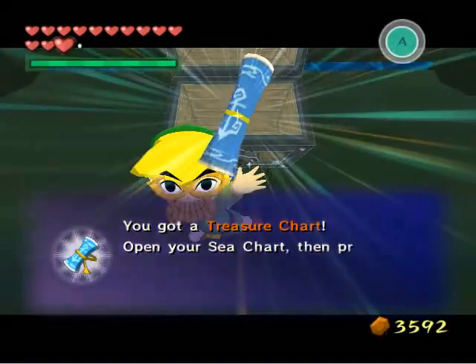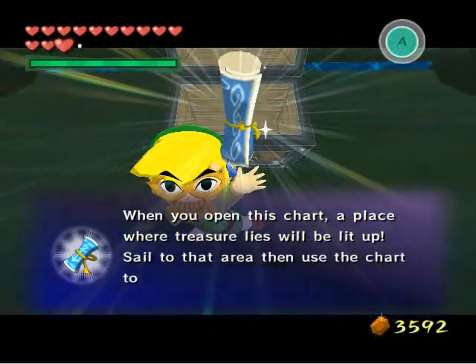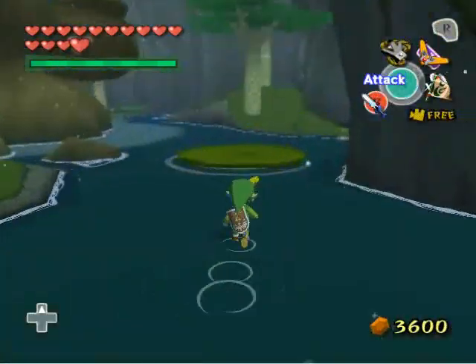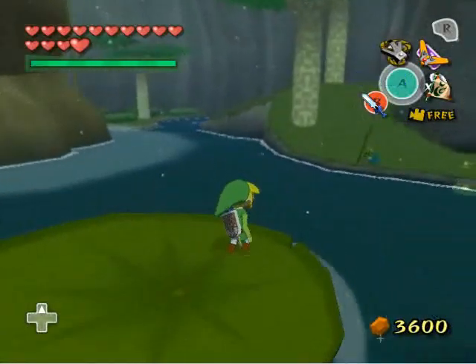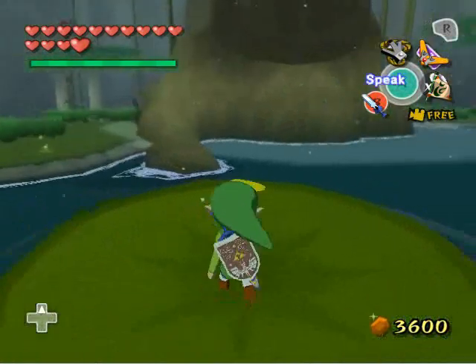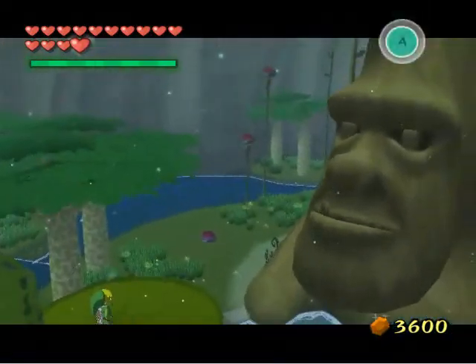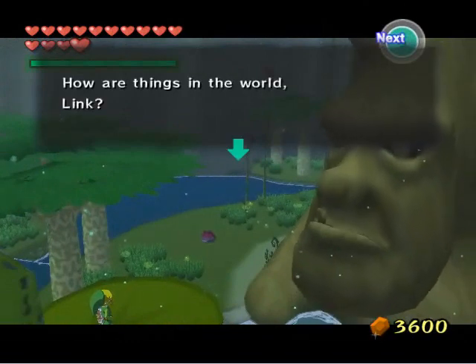We still have one more side quest to do before heading to the Forsaken Fortress, so we're going to get to that right now. Back in Forest Haven, you want to talk to the great Deku Tree right here. You can see Makar over there playing the violin, but we're not here for him just yet — we're going to see what the Deku Tree has to say.